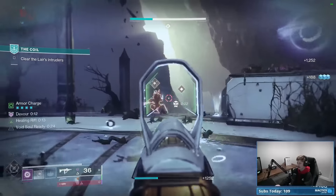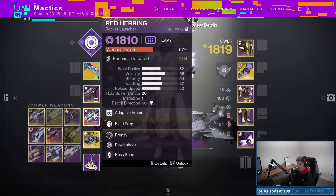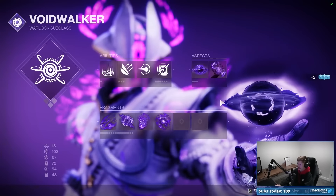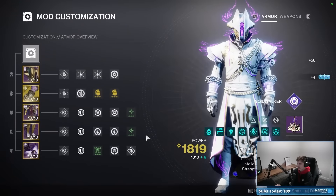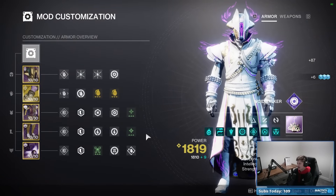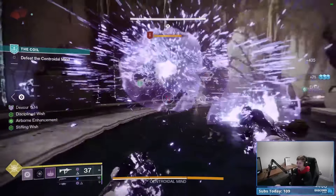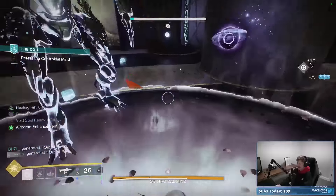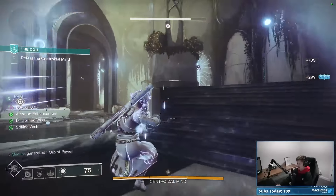With how important armor charge is for this build, maximizing orb generation is key. With Reaper, you now generate orbs through your Siphon mod, through weapon multi-kills, through grenade final blows with Firepower, and through class ability activation with Reaper. Here's the final build for weapons, subclass loadout, and mod setup — go ahead and take a screenshot, and make sure you hit the subscribe button while you do.